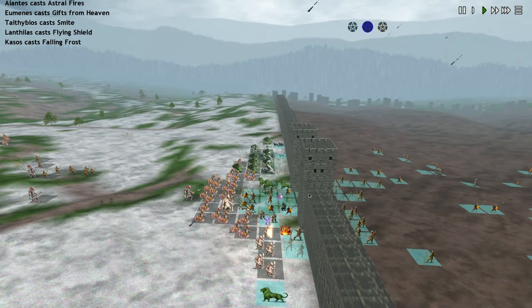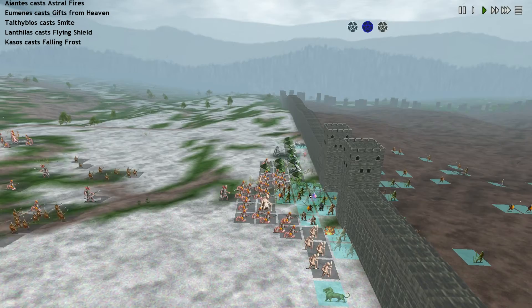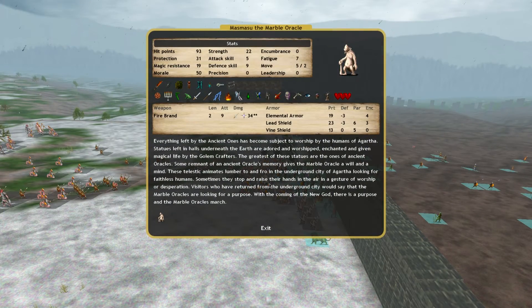Falling Frost coming down, which suggests to me that our stamina is potentially starting to fail — or fatigue, I should say. This guy here — he's fully kitted out. He's got a firebrand, lead shield, vine shield, elemental armor, boots of quickness, anti-magic, and a copper arm.